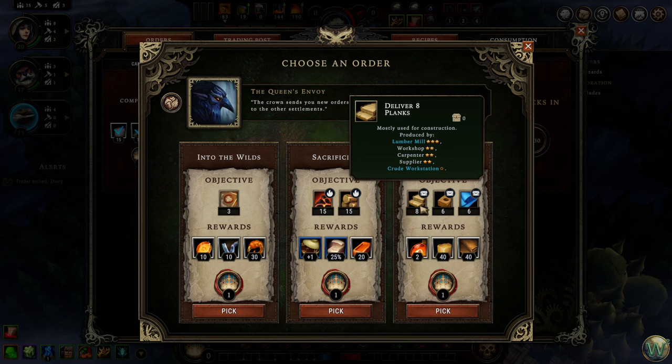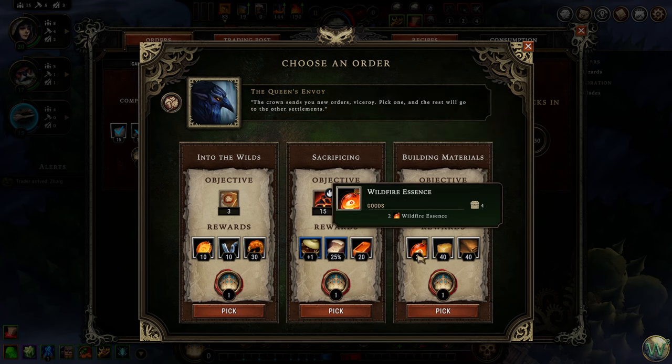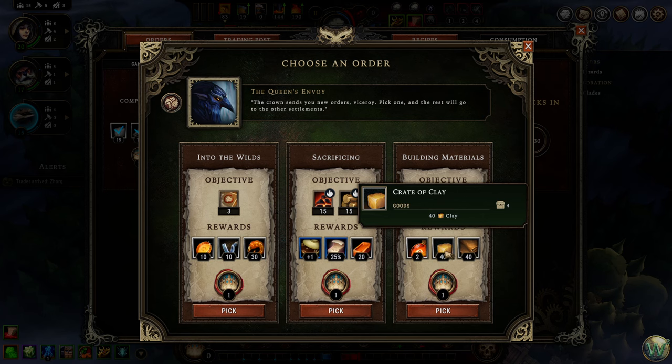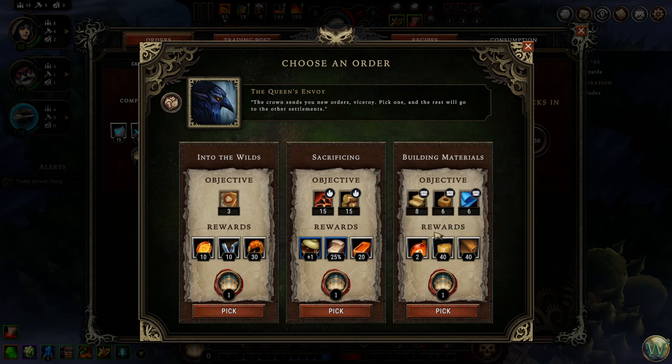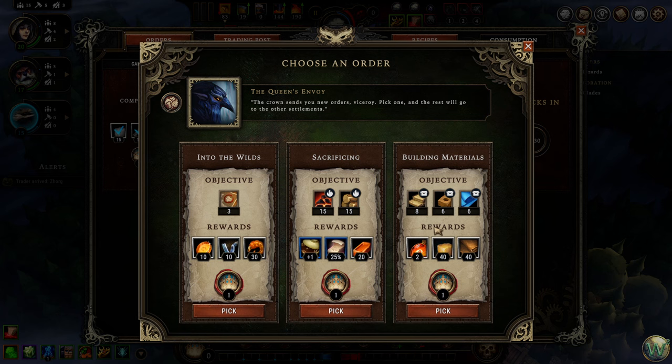Sacrificing at this level is probably not necessary and would probably be a waste of materials — unless we really wanted these things, because 20 copper bars is decent value. Or we could deliver eight planks, six bricks, and six fabric to get some wildfire essence, some clay, and some leather. That's not bad either, especially because clay is kind of limited right now. But it's a very expensive give at this point — this is our first map and we just started. Giving away building materials is quite expensive.